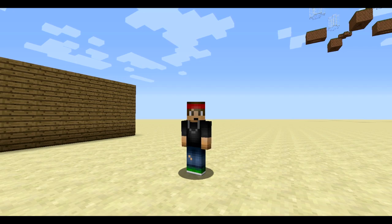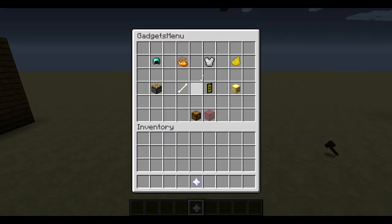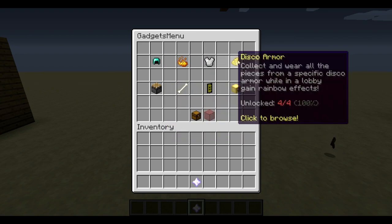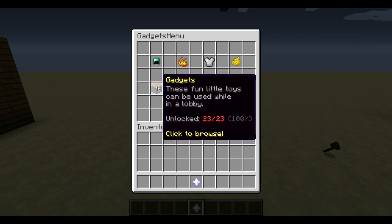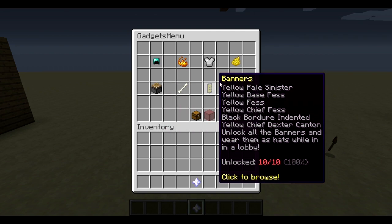Just go ahead and download this plugin, drop it in your plugins folder, and then restart your server. Once you're on your server you'll see you have this ender star — right-click on it and it'll bring up the GadgetsMenu. There are categories: hats, particles, wardrobe, disco armor, gadgets (just little fun toys), pets, banners, and emotes.